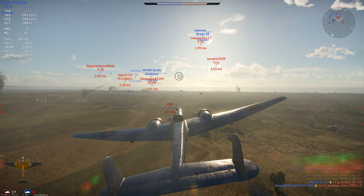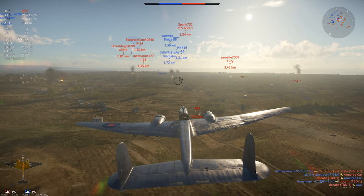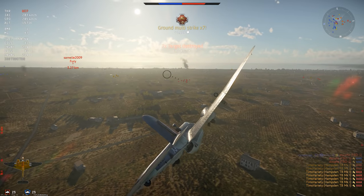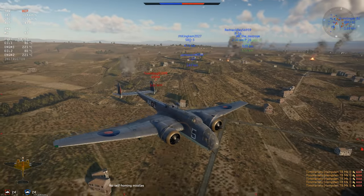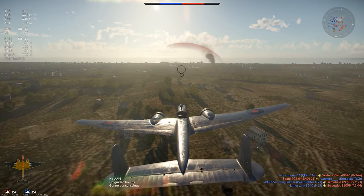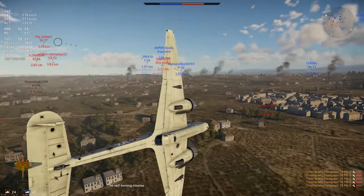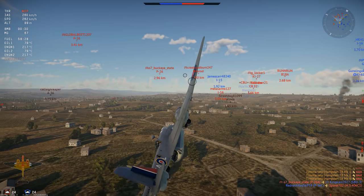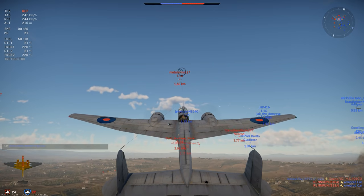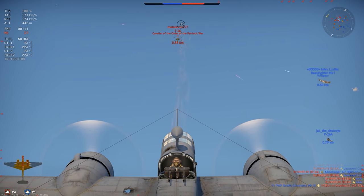In War Thunder, there are two versions of the Hampton which are almost identical, except the TB version — the torpedo bomber — has better loadouts including the ability to carry a torpedo. I find the Hampton to be highly capable as a bomber, as it can carry a very heavy bomb load compared to most other Rank 1 bombers, and it even has a forward-firing machine gun. The forward gun is not very effective, but it is possible to occasionally shoot down planes, though in practice it mostly ends up scoring quick tags for assists as people fly by.